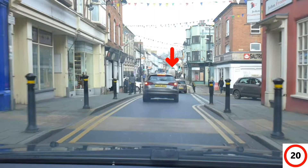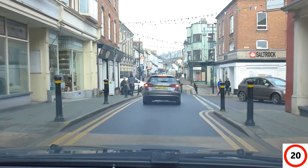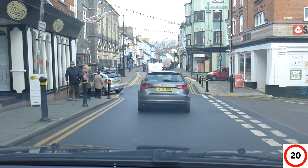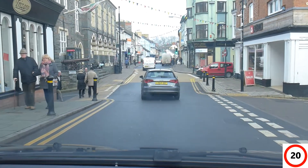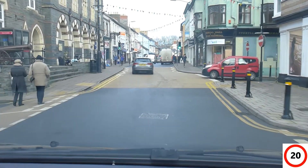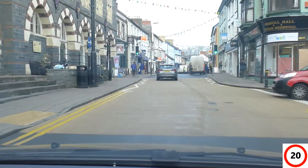Up ahead we can see a van parked on the right-hand side. Be ready to move to the left early. Don't be distracted but take a quick glance left into the road to see if anything is blocking your path — it's early information in case you come back up that road later on in your test.